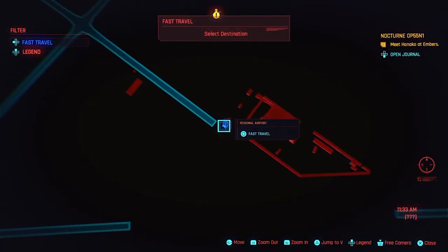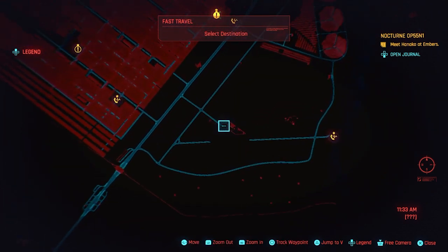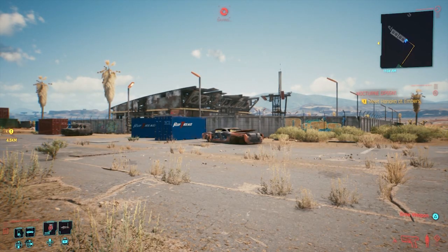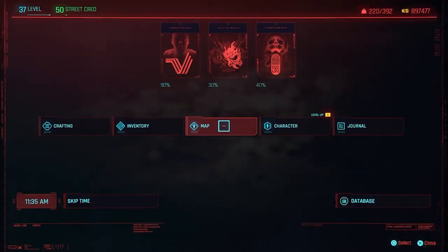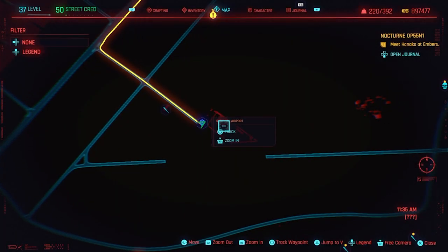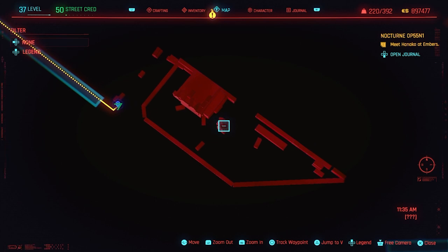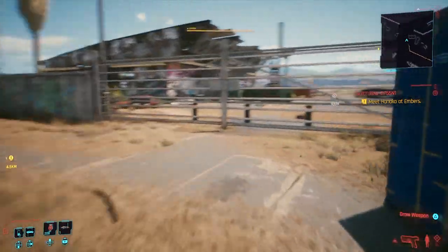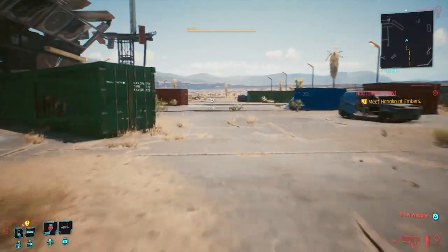The next one is a very easy one. You want to go to the very bottom of the map. Fast travel to this regional airport and the legendary item will be at this point on the map. So right in here — you want to go straight and then turn right. If you have double jump you can just jump in; if you don't have double jump then you need to go around.